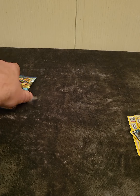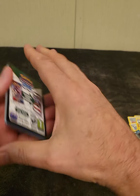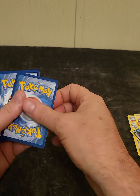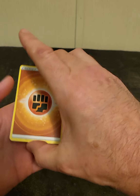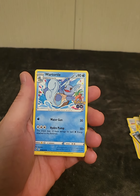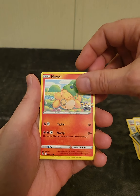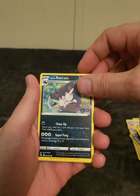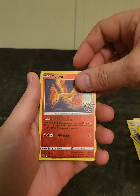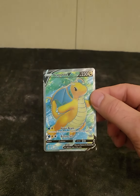Let's go on to the next one — the final pack, hopefully get a big hit. Got another code card if anybody wants it. Four from the back: Camerupt, Egg Incubator, Wartortle, Onix, Eevee, Lumel, Alolan Raticate, Tranquill, Moltres. And our final card is a Dragonite V — not bad at all, very nice. Could be a full art, very nice card.